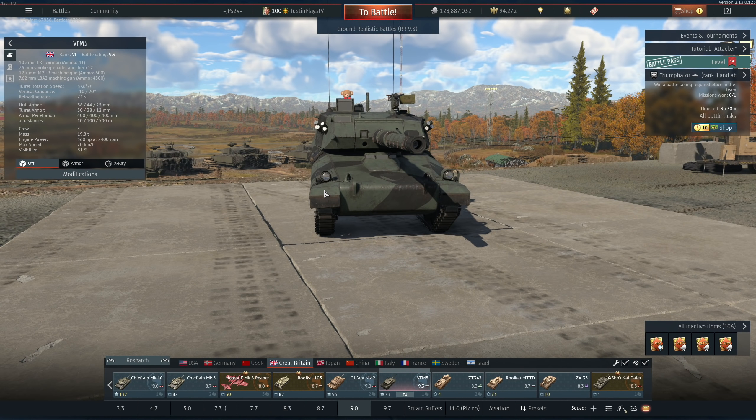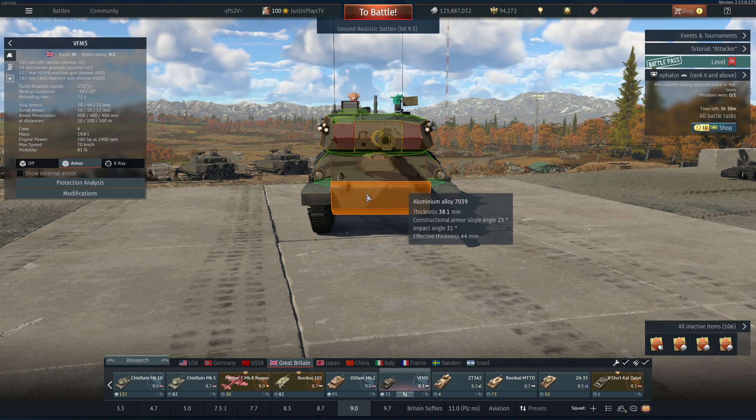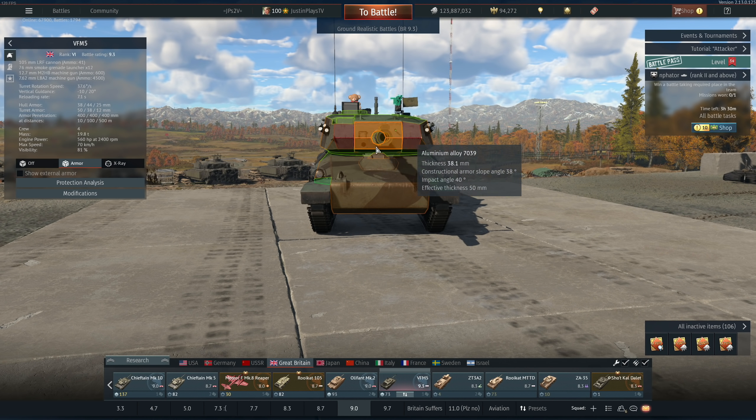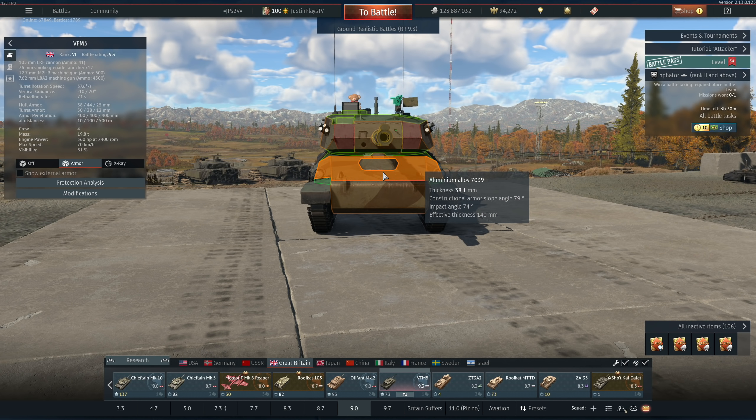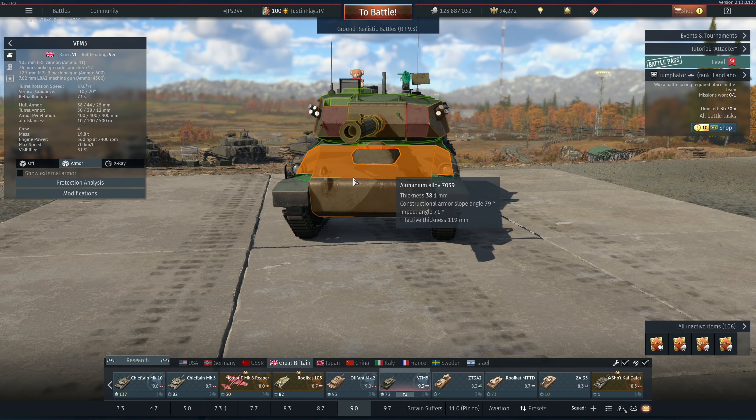Just because it is a light tank doesn't mean it's not well-protected, at least from autocannon fire. We're looking at 38 millimeters, 38, 50, et cetera. Autocannon fire is still going to kick your butt. But from coax guns from the AMX 30s or the Martyrs, et cetera, might not go through this with too much ease, thankfully. We're going to find that out in the game itself.